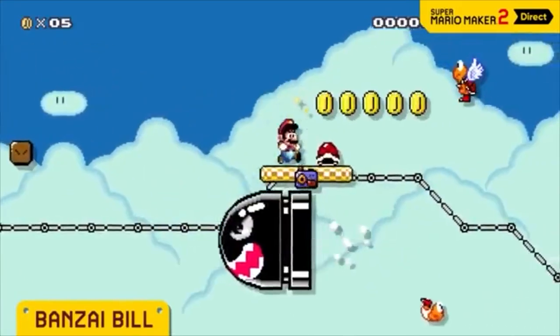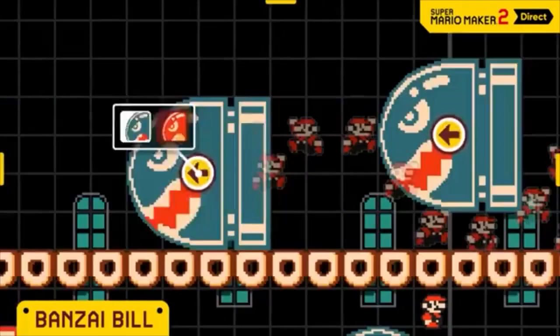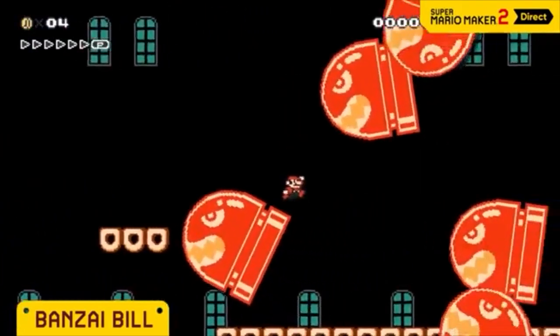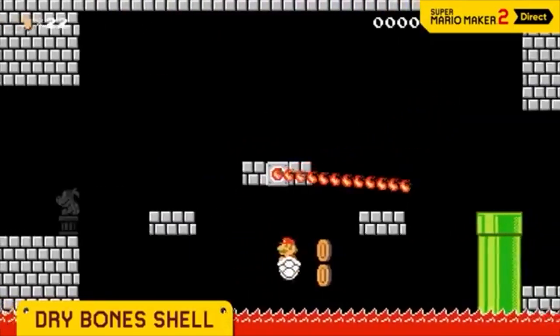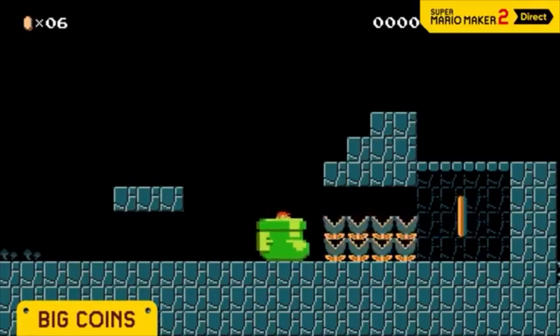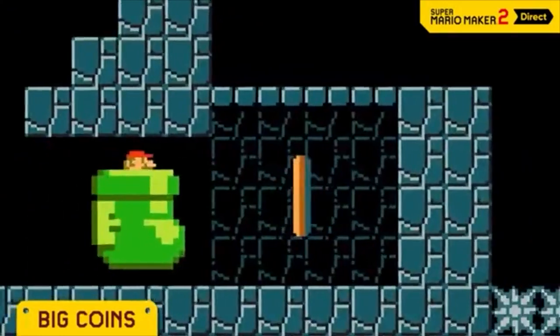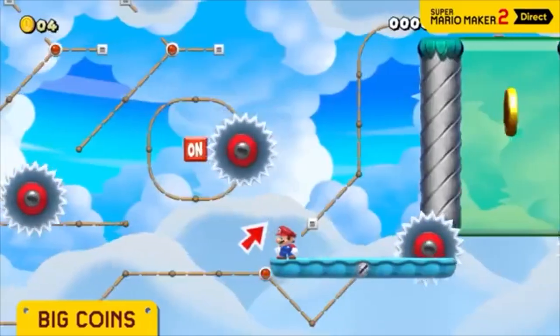Banzai Bill looks like it's coming — because it is. You can select from the four cardinal directions. The red ones home in on Mario. Even a dry bone shell won't faze some enemies. The ten coin is worth... nothing! Find hard-to-reach areas and tempt players.